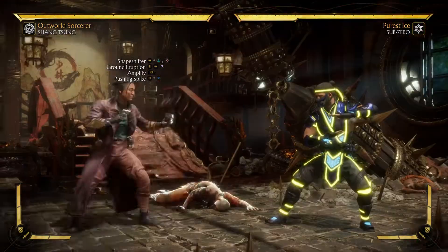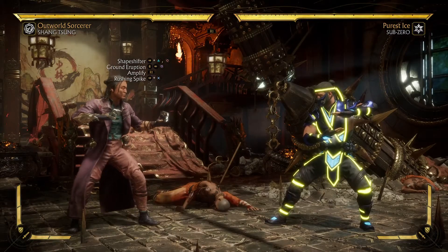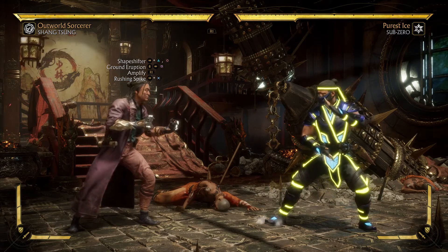That's the amplified grinder option. How do you amplify it? By pressing the R1 button — you can spam the R1 button just to make sure the amplification registers.